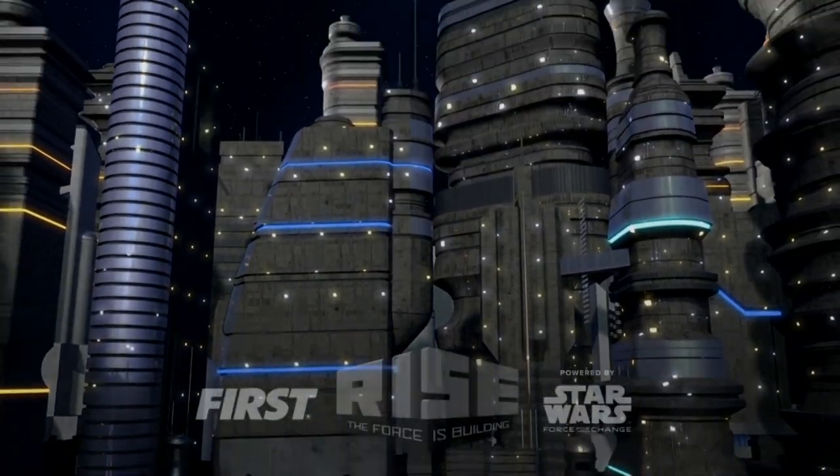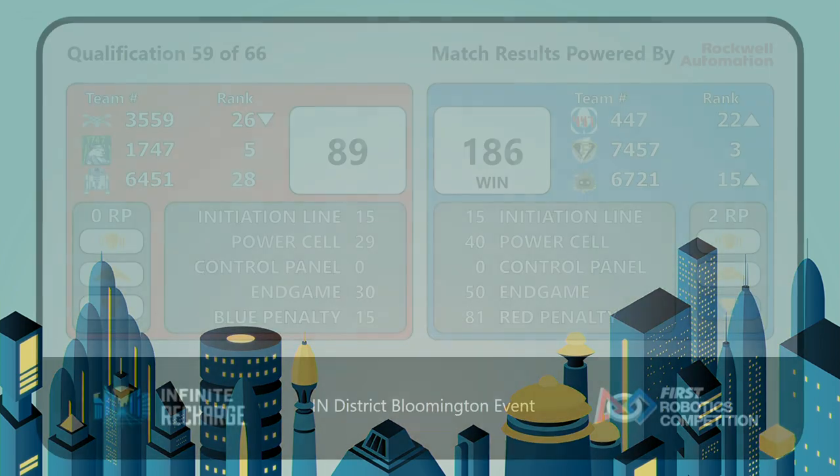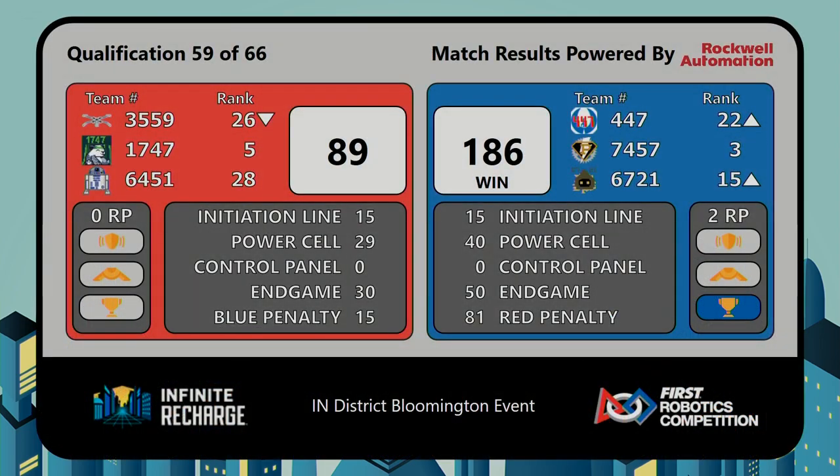Let's get a look at the scores. And it's the Blue Alliance, 186 to 89. There are a lot of penalties there. Make sure you're playing clean matches — there are protected zones on the field.